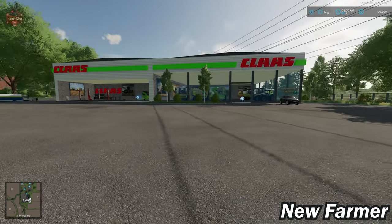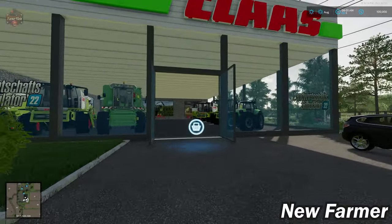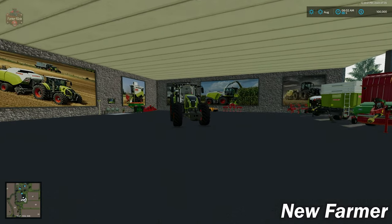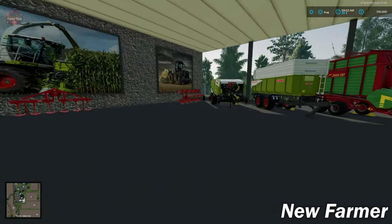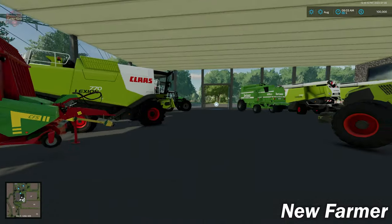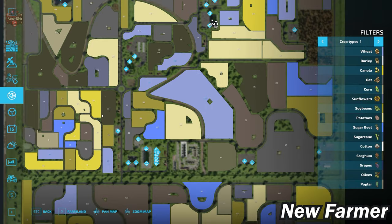When we load into this map for the very first time, we start here at the Klaus dealership. Something I wanted to point out while we're down here: some of our starting machinery is in the dealer. The Deutz-Fahr harvester here is ours, as well as this Klaus tractor. In addition, we have a Klaus baler and Klaus trailer that are ours, and the forage wagon is also ours. The rest of the stuff down here is just decoration.